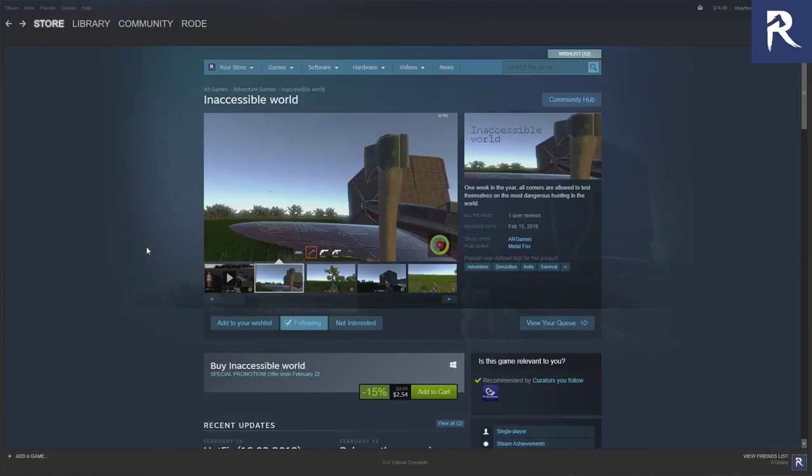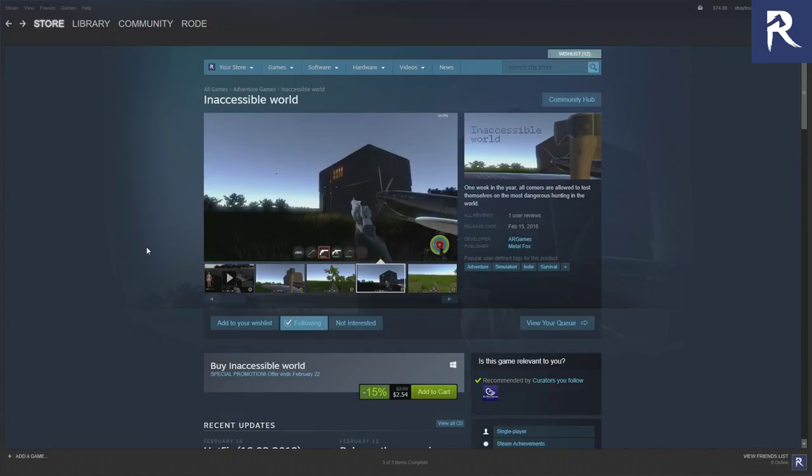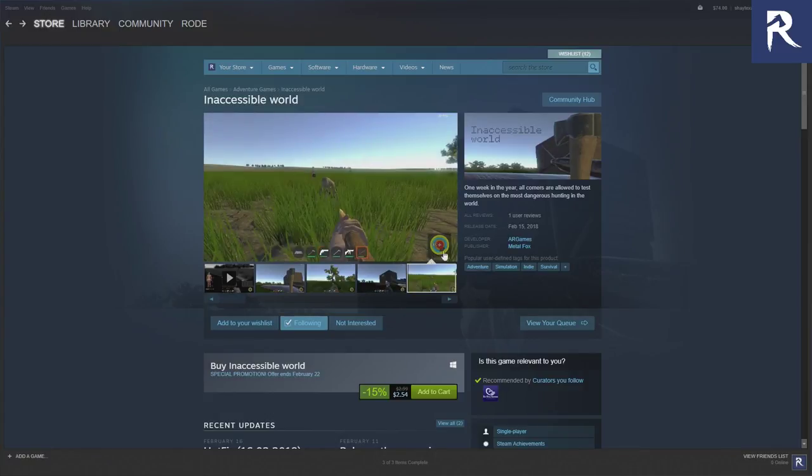Another ultimate survival asset flip — added to the blacklist. It's called 'In Acceptable World.' It looks like they basically changed a little bit of it, like the health bar, and they put it over here so it looks a little different.